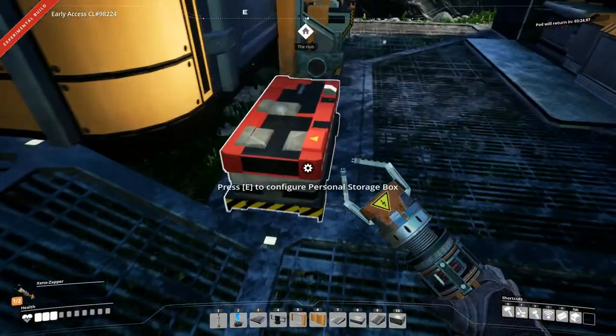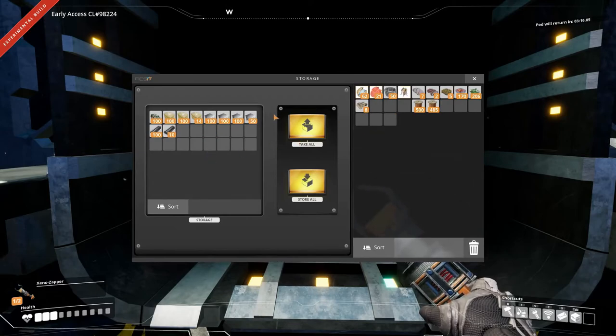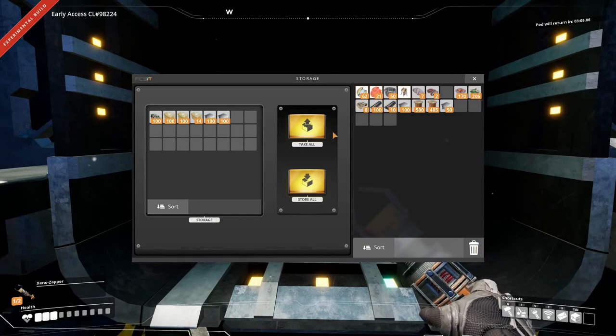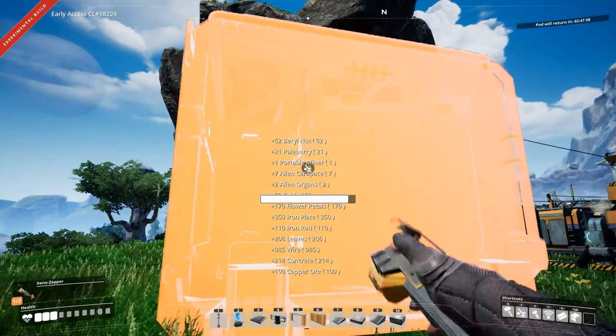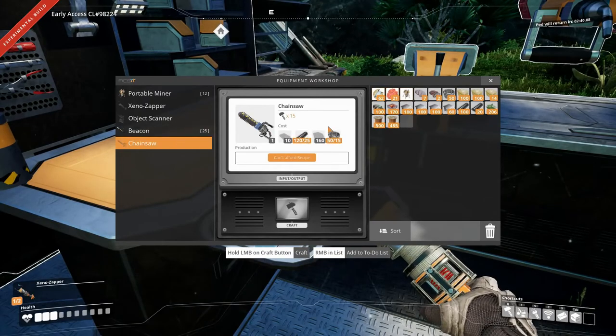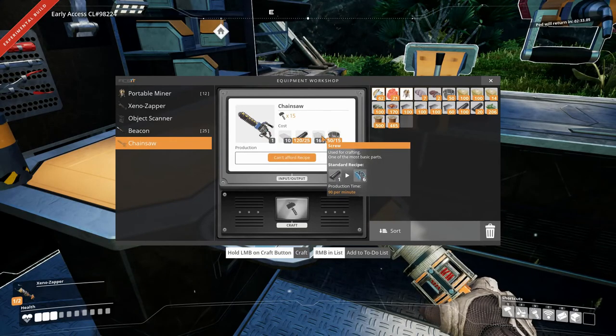I want to empty out this thing, take everything and move it over. Let's delete those eight wood and grab as much as we can - we can get everything, very nice. Let's see what we need to make the chainsaw - we need reinforced plate and screws. Okay, we can do that.